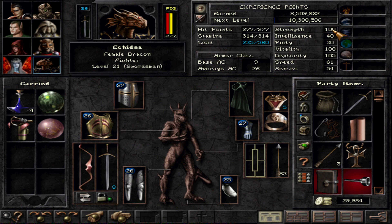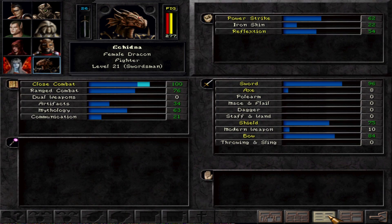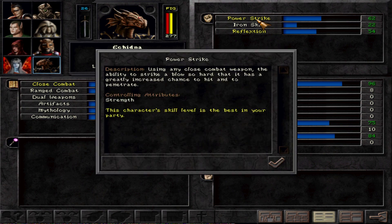At 100 strength, a fully developed fighter unlocks the skill Power Strike. Its controlling attribute is strength, and it means using any close combat weapon with the ability to strike a blow so hard it has a greatly increased chance to hit and penetrate. Very high-level opponents have penetration protection through armor and other means, and Power Strike cuts through that, contributing enormously to damage.